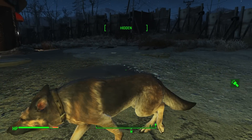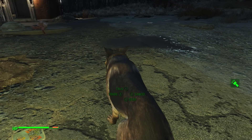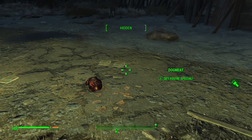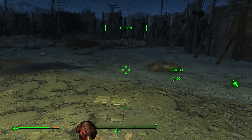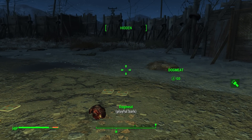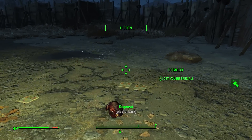All you need to do is drop it, as I have here, then get Dogmeat and command him to go a little further away. You want to get him to pick up the item. I like having him further away because then you have time to actually pick it up yourself. Back up a little bit — it may take a few goes to make it work.